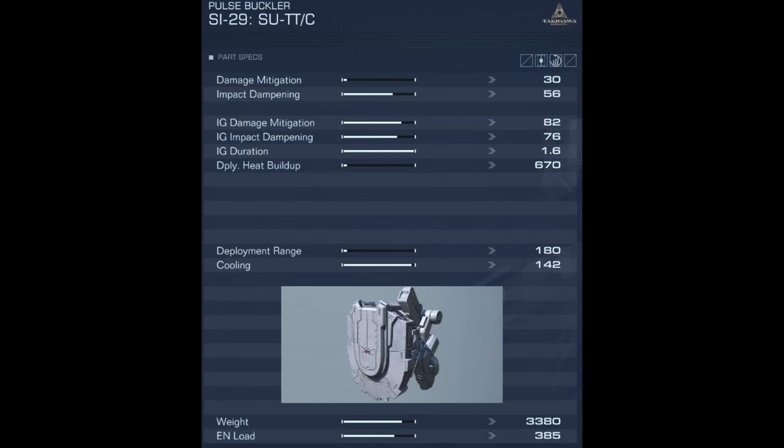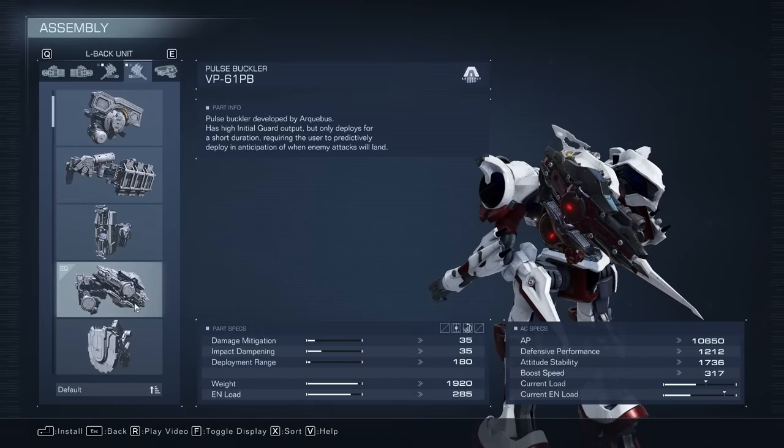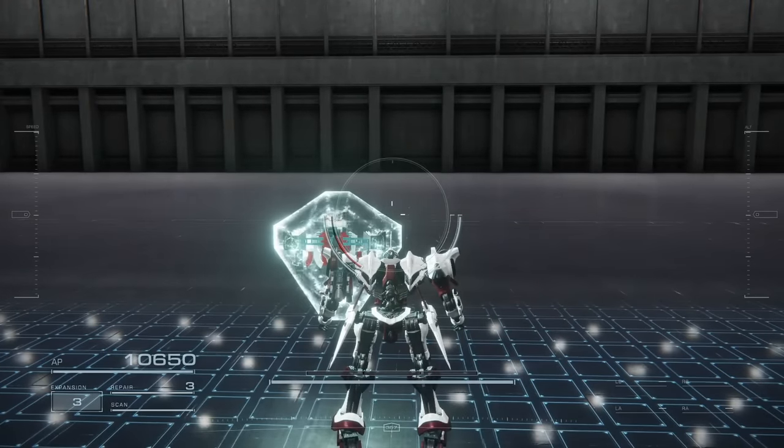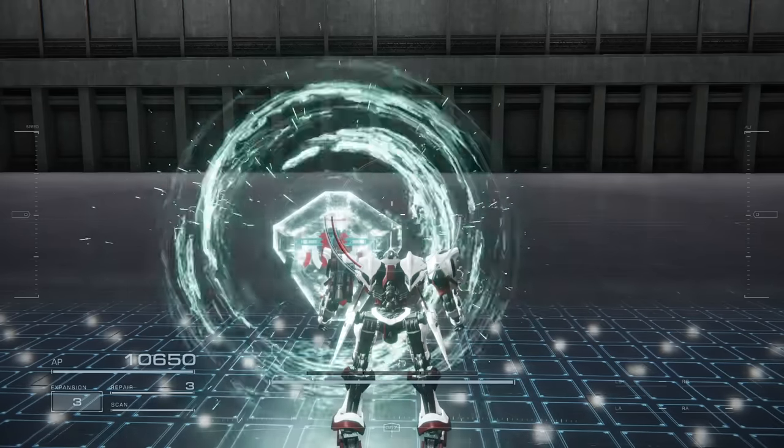The SI29 SU-TTC has poor normal damage mitigation but good normal impact mitigation. Its initial guard stats are not bad, and the most outstanding aspect is definitely the long 1.6-second initial guard. However, it has the highest deployment heat buildup out of all the shields. I highly suggest running this shield with the mindset that you can't spam it, but when you do activate it, you should hold it for the full 1.6 seconds. This makes it tailored to stopping a barrage of attacks over a longer period, like the full unloading of multiple missiles or a heavy continuous barrage of lasers. Builds with long weapon cooldown downtime or coral generator resupply waits can benefit greatly from this shield, and its cooling is high enough to be ready again when you need it.